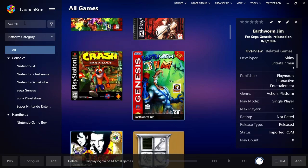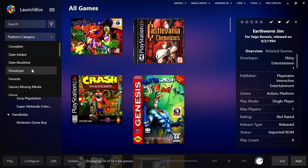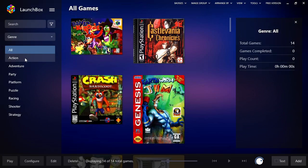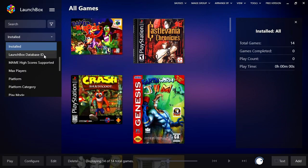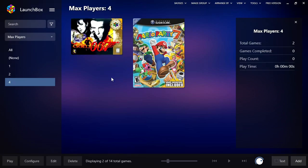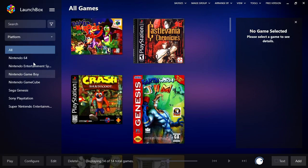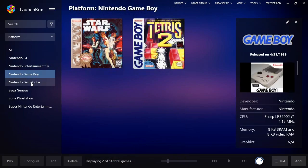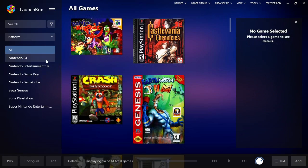Now our games are fully set up and searchable. If you type 'Mario' you'd get the Marios and Wario. You can also change the platform category to show by Genre — so you can search by genre rather than by console. There are other filters too: Installed, Max Players — say you want to do split screen, click on 4 and those are your only four-player split-screen games. I mostly leave it as Platform so I can quickly browse by console, since I tend to be in the mood for a specific era of games.